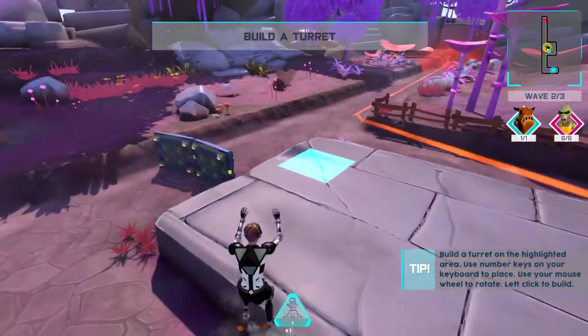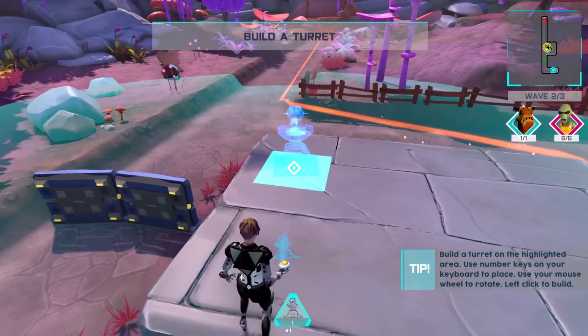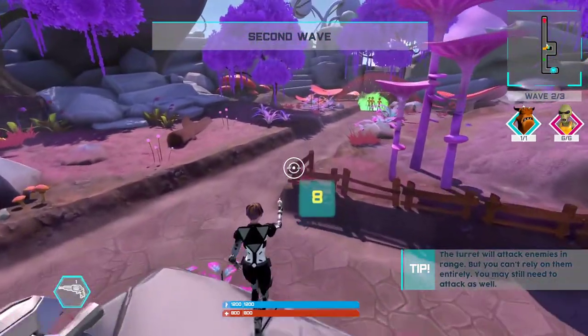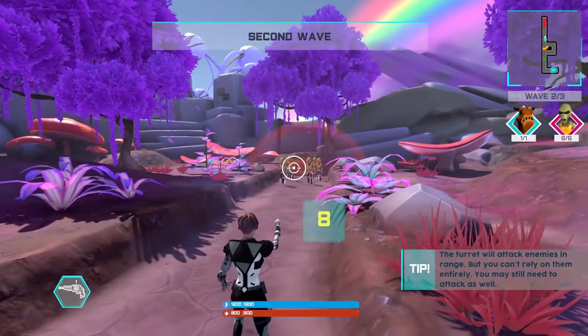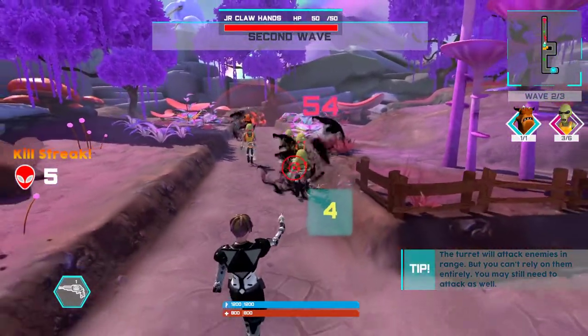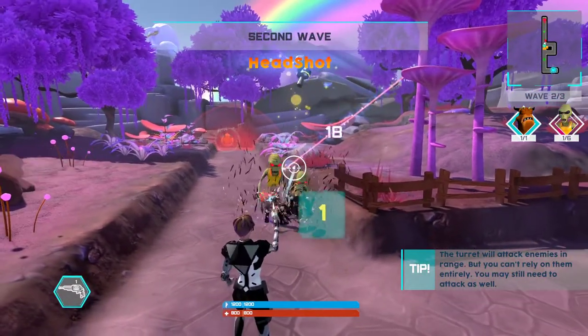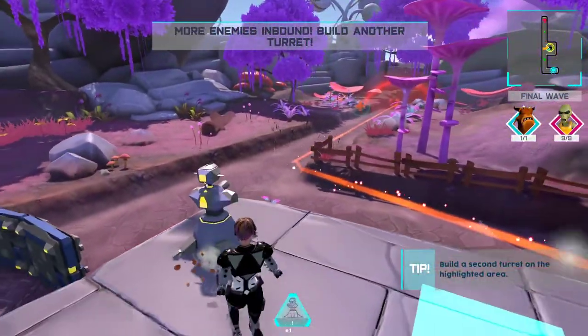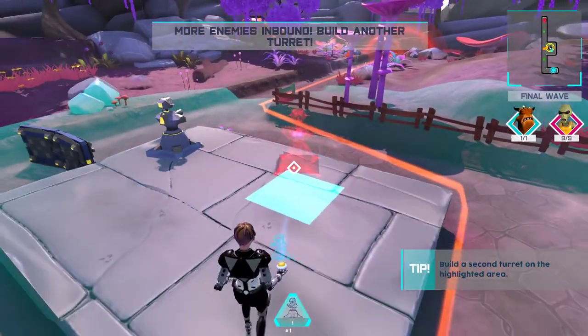Let's place a tower — build it in the highlighted area. Whoa, it's a sentinel robot! It's not gonna do anything because I'm gonna kill them first. Does it matter if I get a headshot? Seems like the damage is the same. Well executed! Time to build another tower before the final wave.